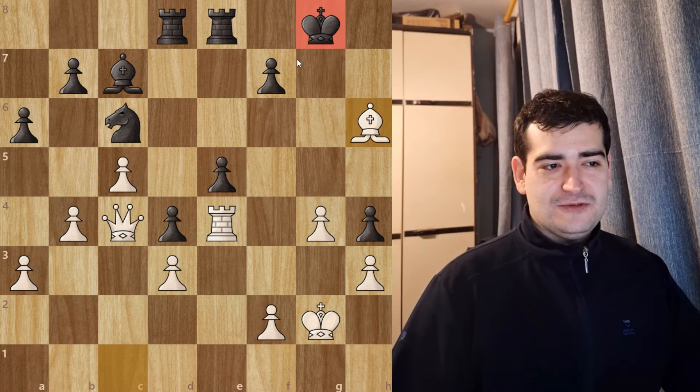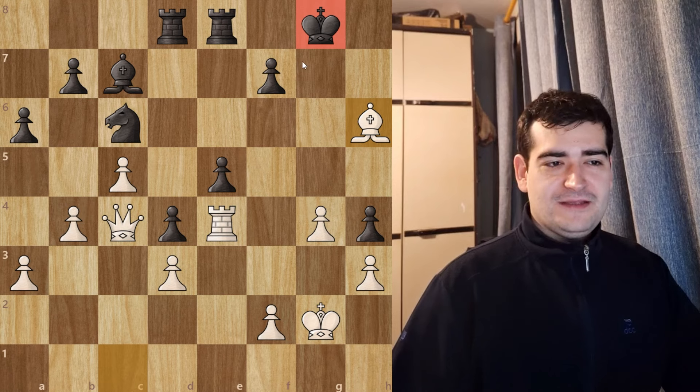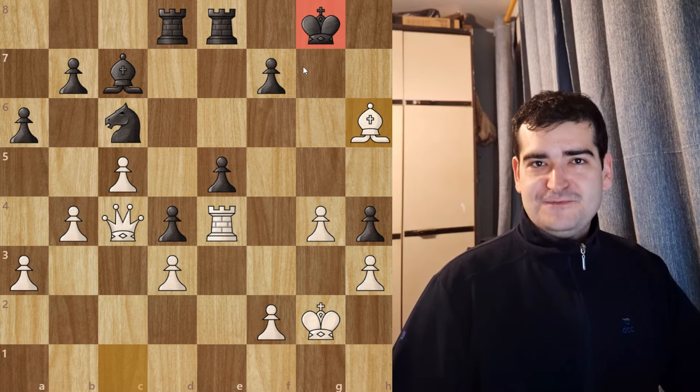Parham opened the game with Nf3; we have d5 on the board, g3, and Nf6 played by Vidit. Bg2 and e6 played here for black. We have castles for white, Be7 — a normal developing move. We are now in a King's Indian setup. With c4, we are transposing into the Neo-Catalan Defense. We have castles for black.